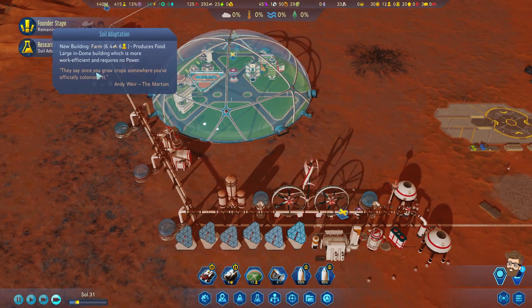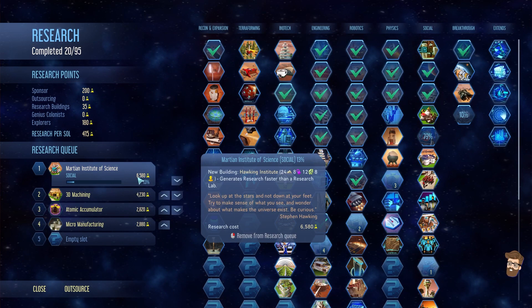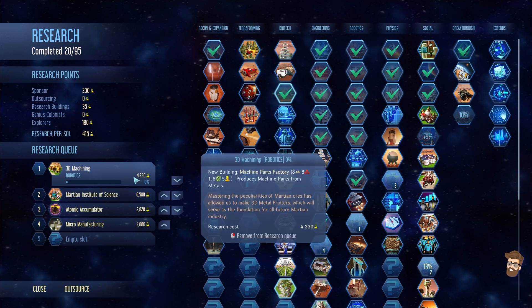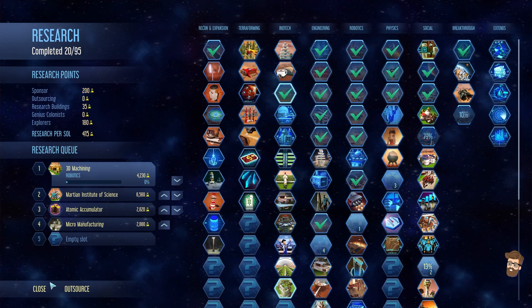Let's double things a little bit. Okay, we got farms done up. As much as I want MIS, I need to do 3D machining - I need to get a machine parts factory up and running. I want to plan to start building up my own machine parts.